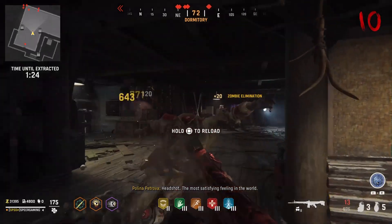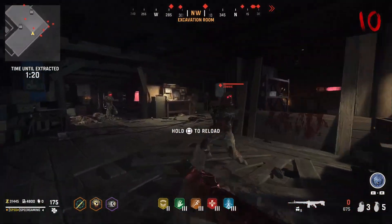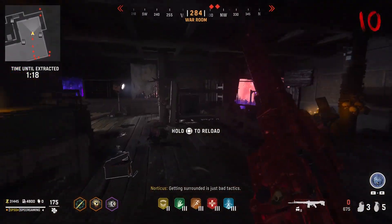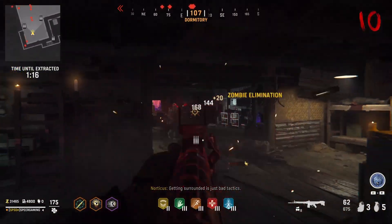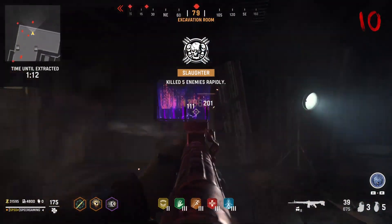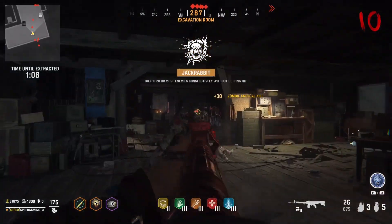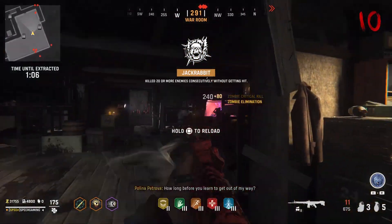Optics are typically personal preference. However, there are some slight stat differences between them all, including aim-down-sights time and recoil. The optic we're going to go with is the MK3 Reflector. It gives us a light open reflex sight with a pretty good peripheral view, and the reticle options are pretty good as well.